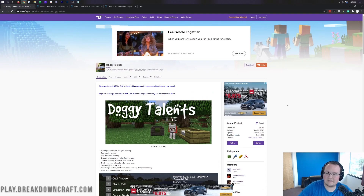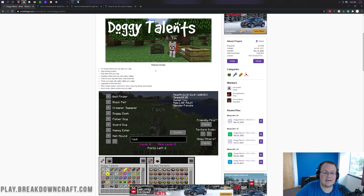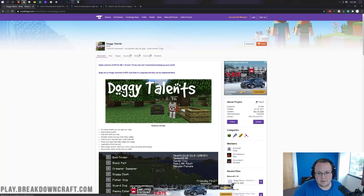As you can see, this launched in 2017. So what is Doggy Talents? Well, it adds in 19 new unique abilities that you can give to your dog, dog leveling systems, you can play fetch, diable collars, you can care for your dogs with food bowls and beds and stuff like that. You can track your dogs with radio collars on the radar. It's really really cool and a really really cool system.